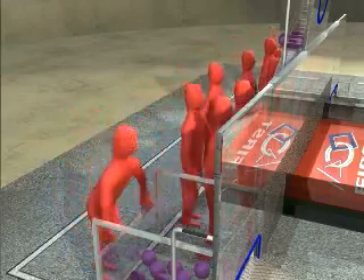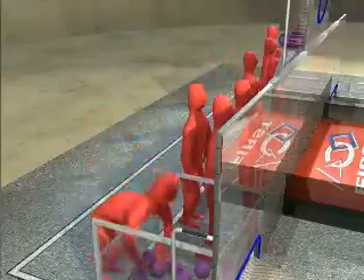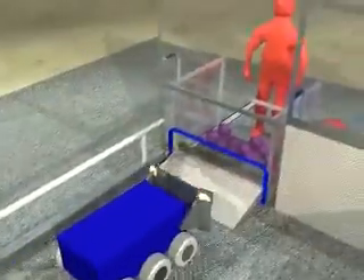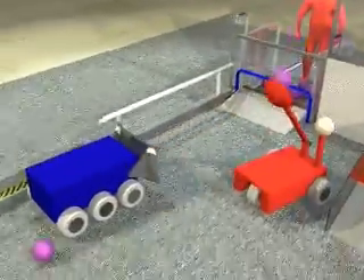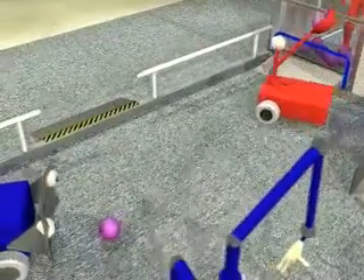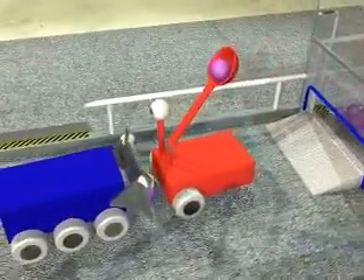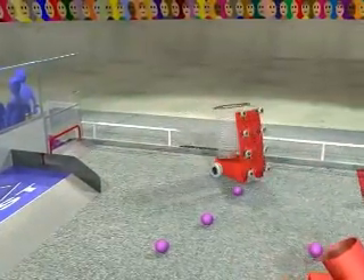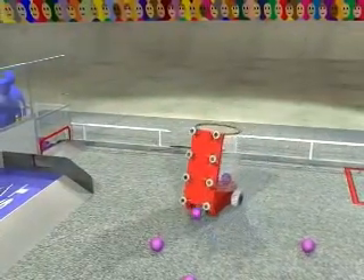At the end of the autonomous period, the human players step forward and take over the controls for the remainder of the game. In this case, the blue alliance robots are on offense and will attempt to score through any of the goals, while the red alliance robots will attempt to defend the goals and keep the blue robots from scoring. Robots can restock their supply of balls by either picking them up from the field surface or receiving them directly from human players.